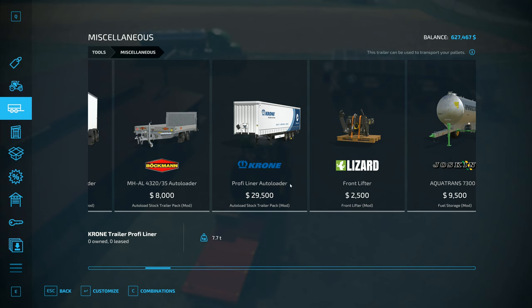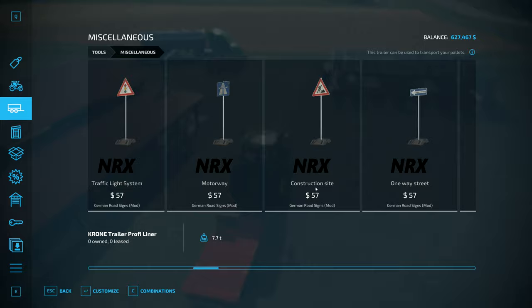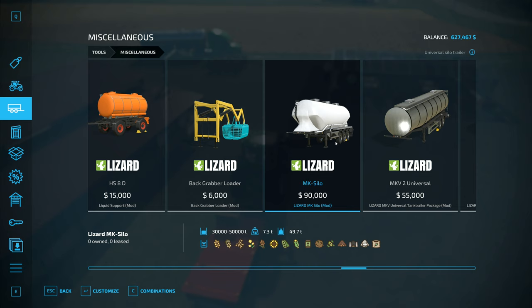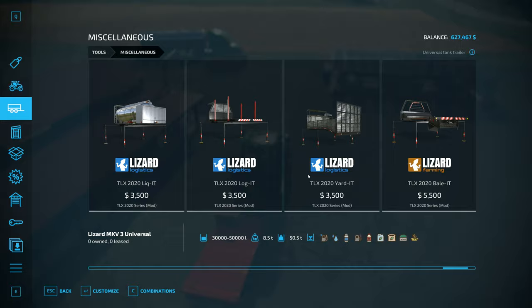But then if you go over this way, we've got Auto Load Stock Trailer. We've got the little one, we've got that one there, another little one. We've got the Profi Liner one there. There are others as well. Why are these all in miscellaneous? That one right there takes dry crop, although I'm curious how it blows in silage in that. But it takes grain and powder and stuff like that. And then you've got these for every type of liquid - up to 50,000 litres as well, which is very cool.